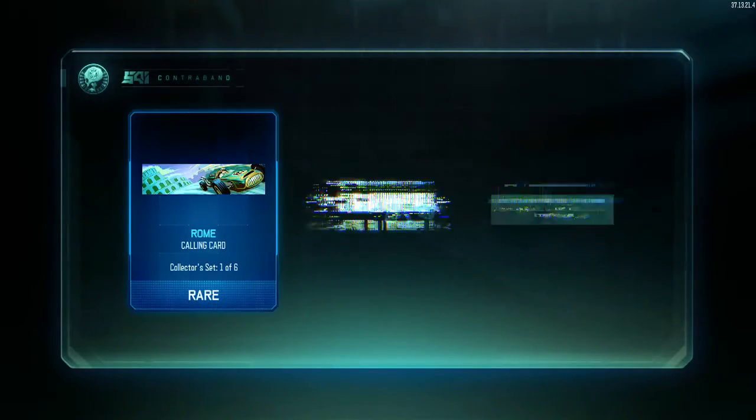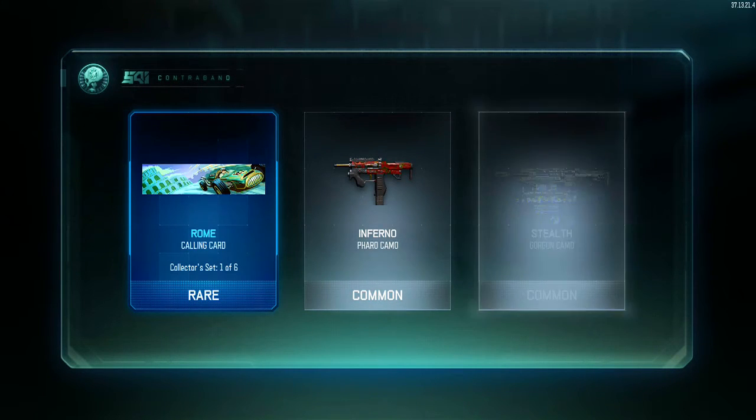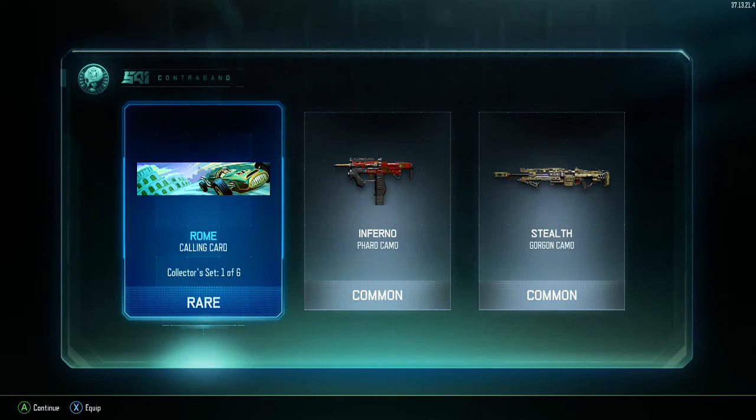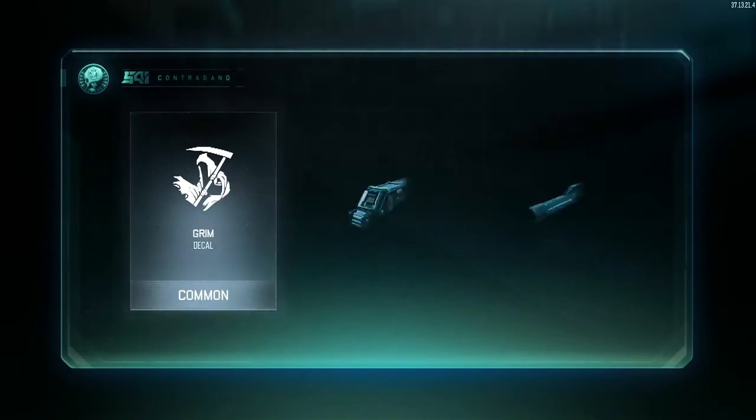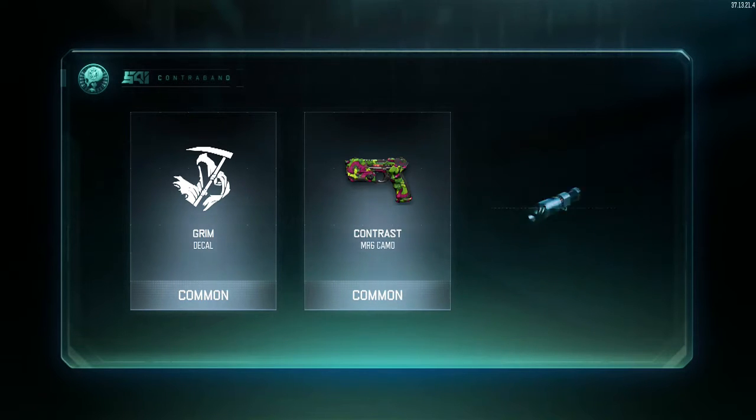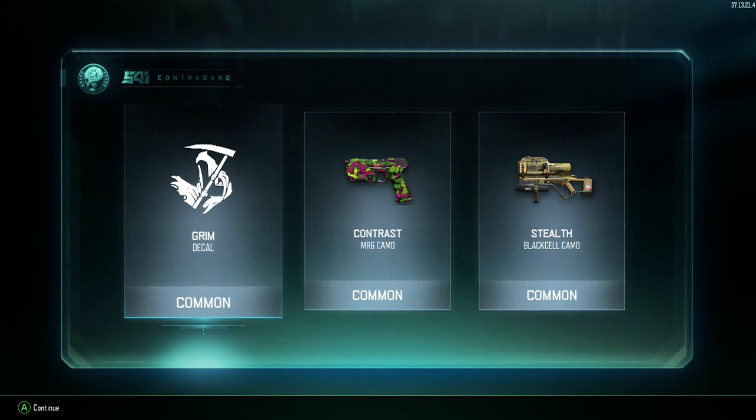Come on, give me something. There we go — we got a rare! We got the Roam calling card collector set, one of six. Alright, sweet. Crate number three — I got a good feeling about this. Give me an epic, I deserve an epic.